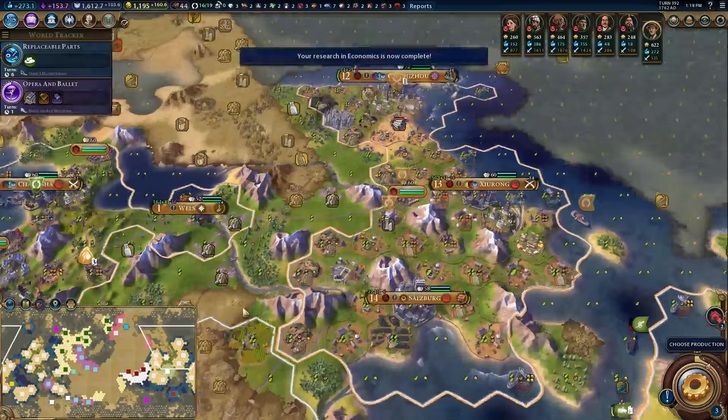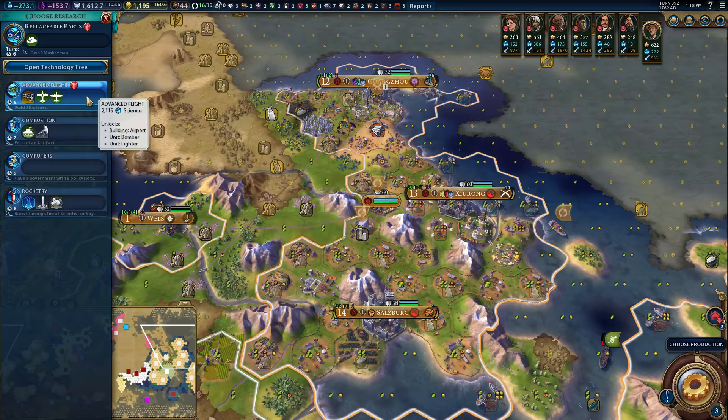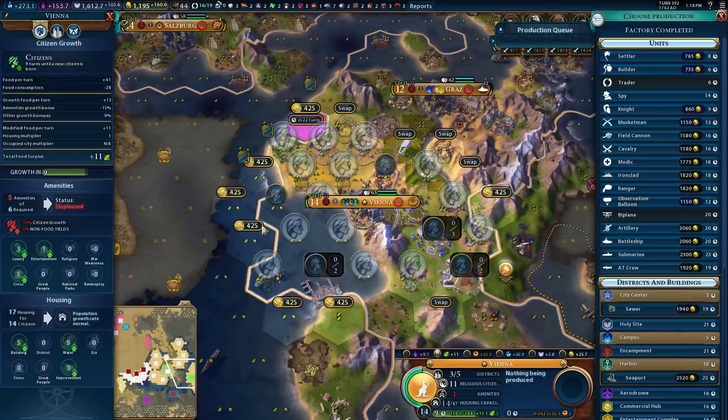Replaceable Parts — I definitely don't want to finish this before my musket army comes in, because I'm not going to get the boost. But I'm going to want to research something else. I'm probably never going to build three biplanes. So I'll just get Advanced Flight for now — that's going to be okay, because it does lead to some things.